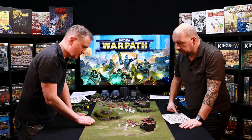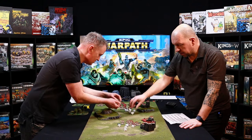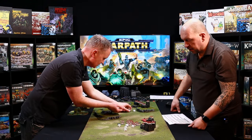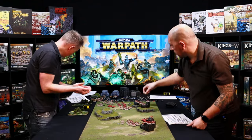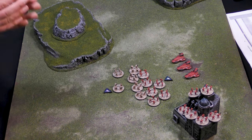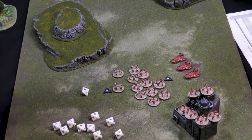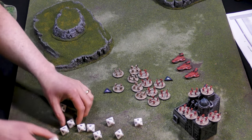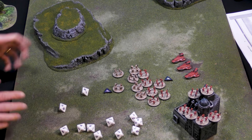That would be five dead, but I get to fight back before that's resolved. I've also got two dice per stand, so I'm rolling 12 dice back at you. My assault value is six but with my minus-one modifier I need sevens — quite hard to hit. I roll and get three successes. I don't have a Frenzy ability or anything else to improve those results.